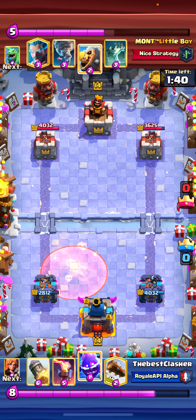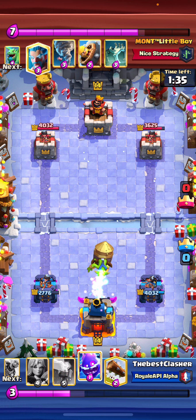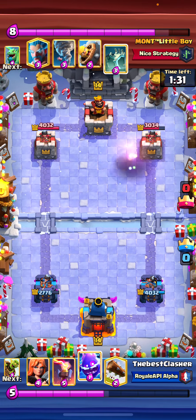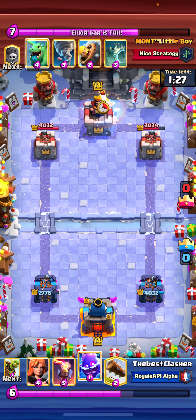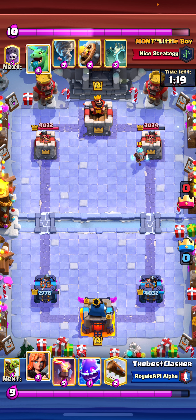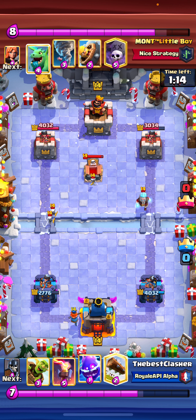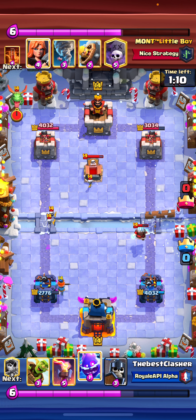You always want to start rocket cycling when you know your opponent doesn't have anything to punish you with — his hand is really bad right now. That's the only way we can get damage, because he has two spells and one of them likely won't let us get damage with our goblin barrel. He's going for tombstone, and I'm going for Valkyrie because I thought he was going to go in with a baby dragon push. I'm going to log the ice wizard away for chip damage.